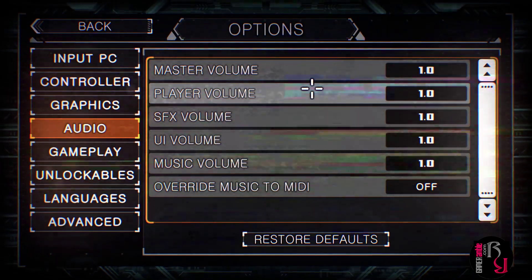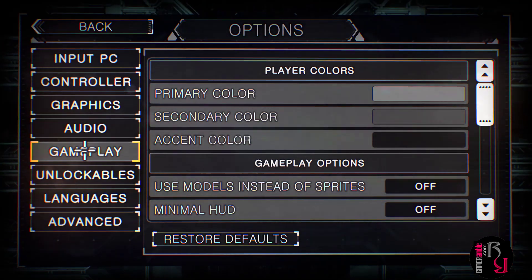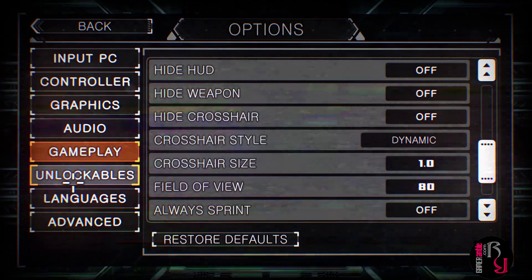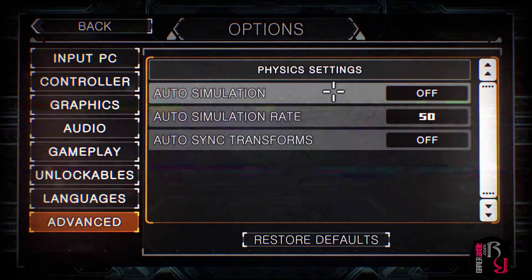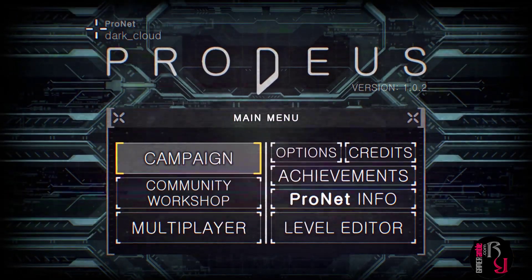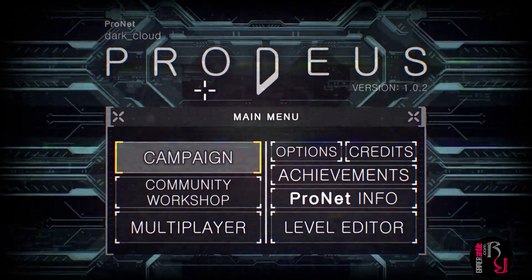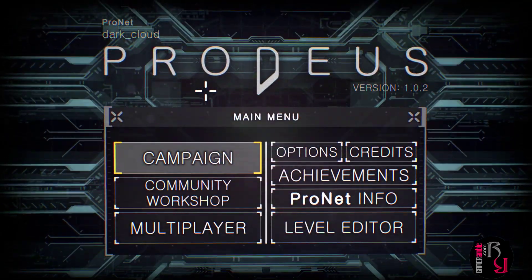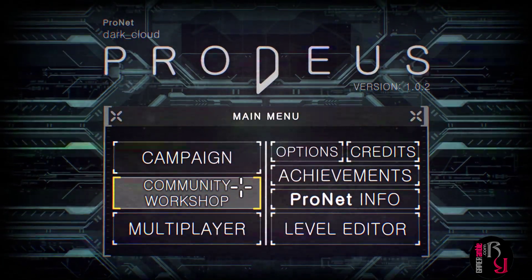Audio: you can adjust the master volume, player volume, sound effects, music and so on. Gameplay: player colors, gameplay options, there's unlockables, language options, advanced settings. So plenty to tweak here. The game also has co-op and competitive multiplayer that draws on classic modes, as well as a fully integrated level editor and a built-in community map browser.